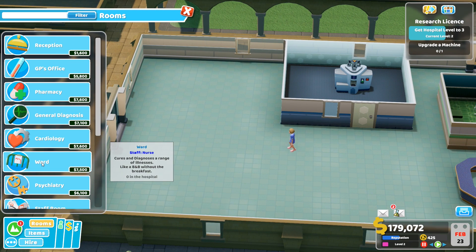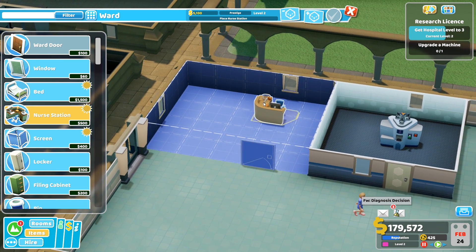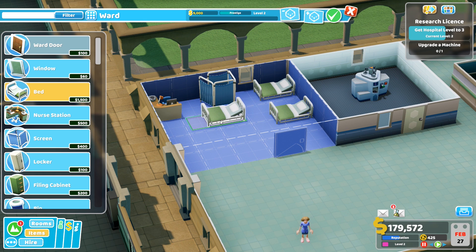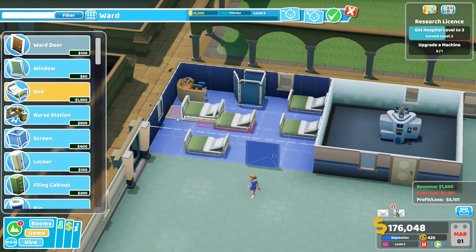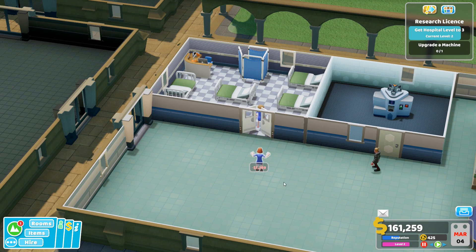Next up, something that requires more space — a ward. We could get one right here. It won't actually be that big for a ward but it will be enough. Let's set it up with five beds — we can fit five in here, that's not too bad. And we'll need one more nurse for the ward.